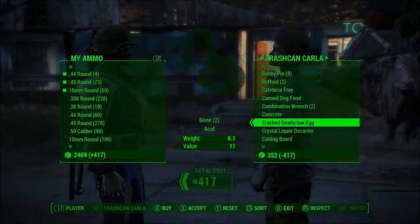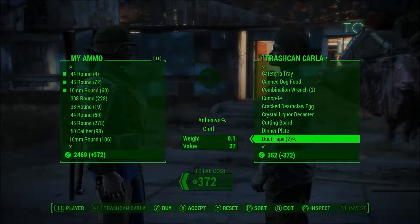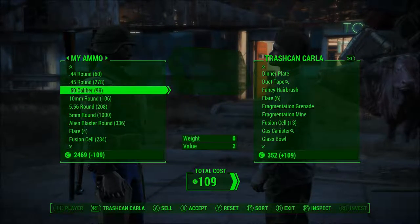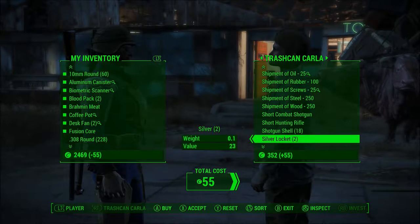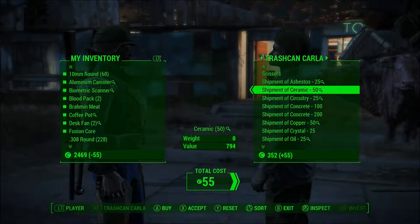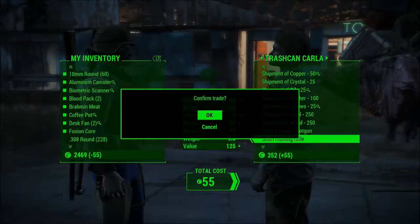A cracked deathclaw egg. Did I pick that up and sell it to her at some point? I don't remember doing that at all. Huh, weird. I didn't really need the duct tape as much honestly. I think I've just picked up anything and everything I really want out of her thus far. Pretty much everything else is really expensive or not as necessary. I'll confirm trade. There we go.